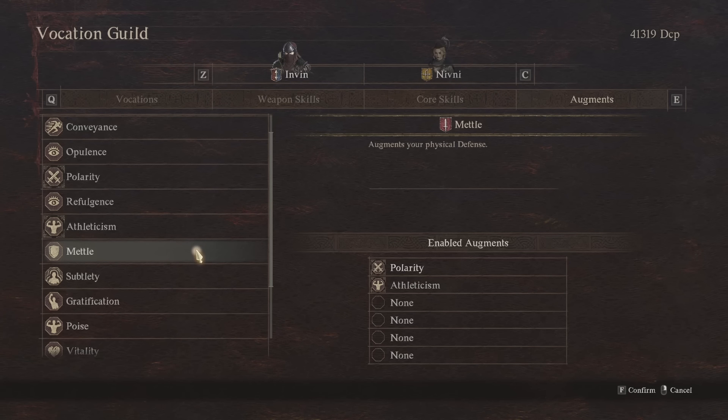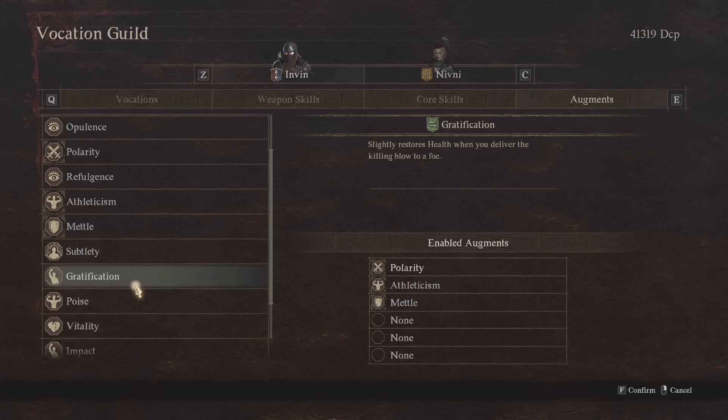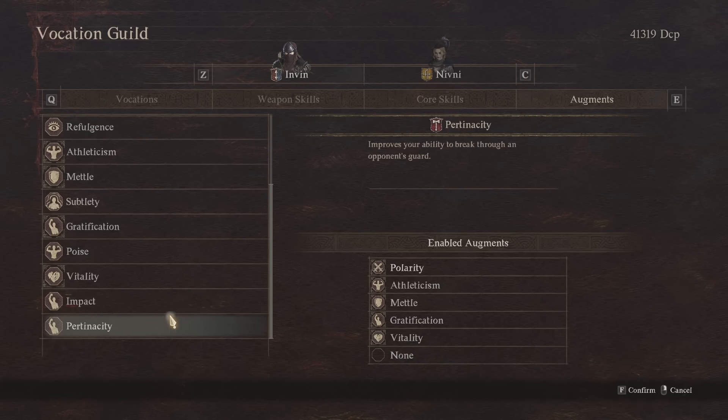I'm also running Metal from the Fighter class, which augments your physical defense — always a great one to have. Then Gratification from the Thief, which slightly restores your health when you deliver the killing blow to a foe — really good for sustain in fights. I'm running Vitality from the Warrior, which increases your maximum health. And finally Pertinacity from the Warrior, which improves your ability to break through your opponent's guard — particularly useful against bosses.